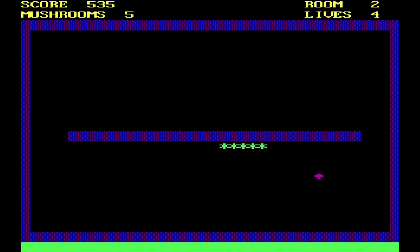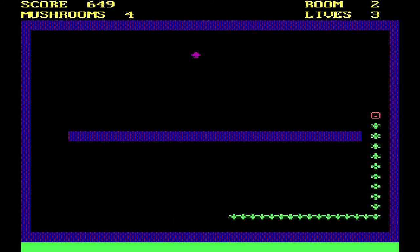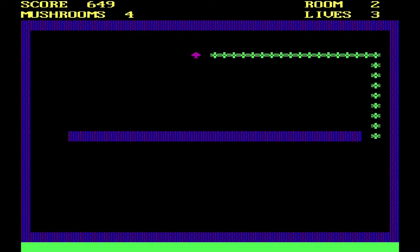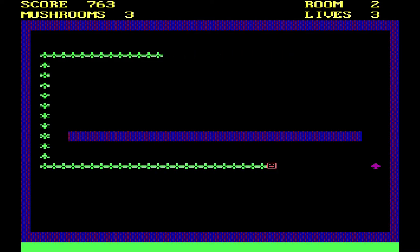Room two has a wall in the way — what a fiendish intricacy of a level. The input lag is just horrific, but let's see if we can do okay in room two. You can see your score. Apparently there's some sort of mushrooms. They look like one of the clubs in a pack of cards. But yeah, apparently they're mushrooms — we're gobbling up mushrooms, so we're having a psychedelic time presumably.